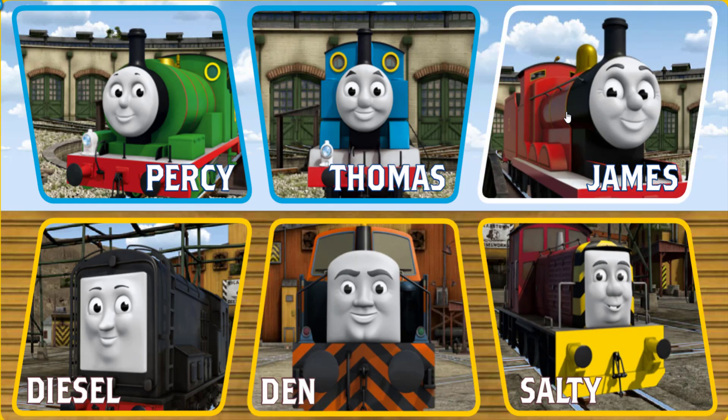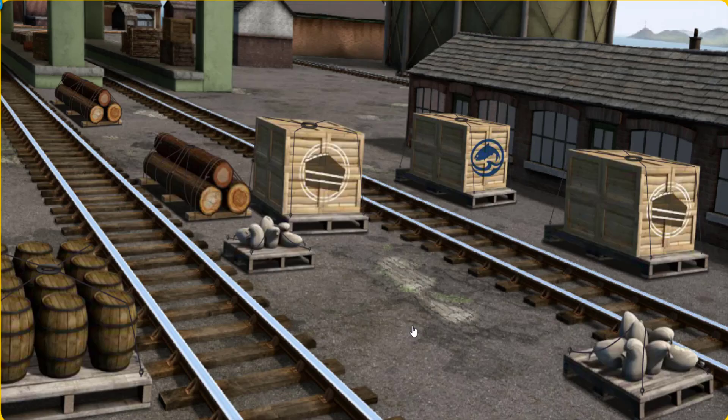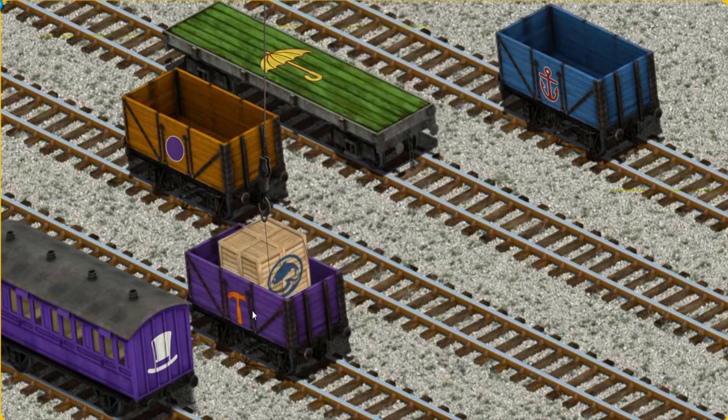It's a busy day at Brendam Docks. Thomas and his friends have many deliveries to make. Den must deliver the crates of fish to Knapford Station. Help Cranky find the crates of fish. That's it! Let's lift and load. Now the cargo must be loaded. Show Cranky where the purple cargo car with the picture is. There you go!